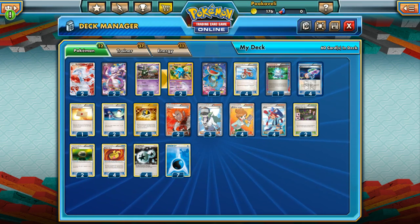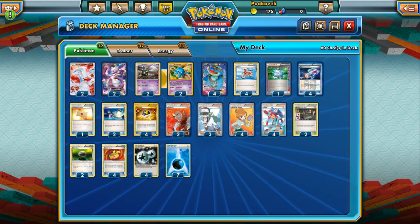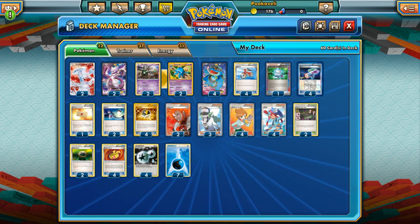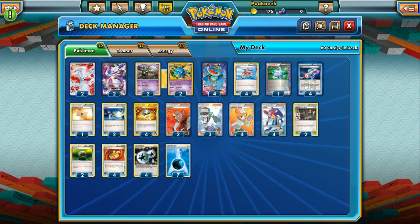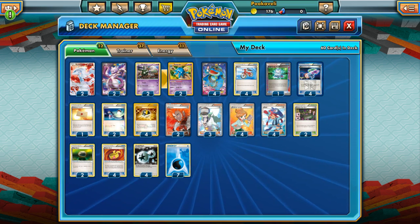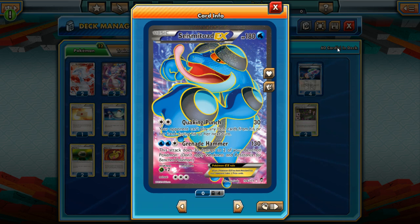Hello everyone, this is Puka and welcome to another Pokémon TCG video. Today we're going to continue looking at strong cards from the new set XY Furious Fists. This card is probably the second most hyped behind Strong Energy, and that's going to be Seismitoad-EX. For the longest time everybody knew Seismitoad as that round Pokémon — a little bit of a joke Pokémon — but now he has to be taken seriously. He has the attack Quaking Punch: for two Colorless energy we do 30 damage.